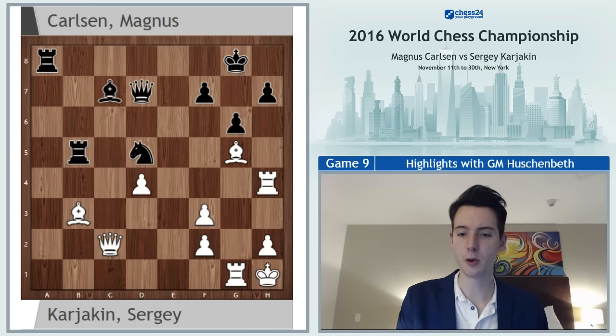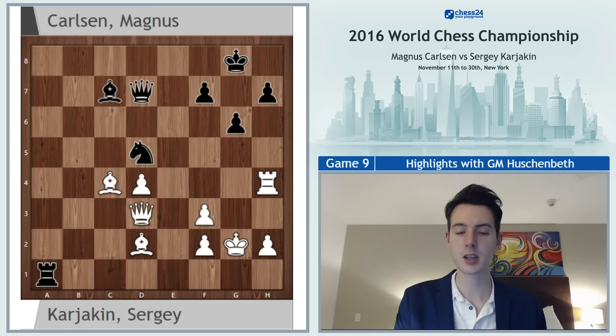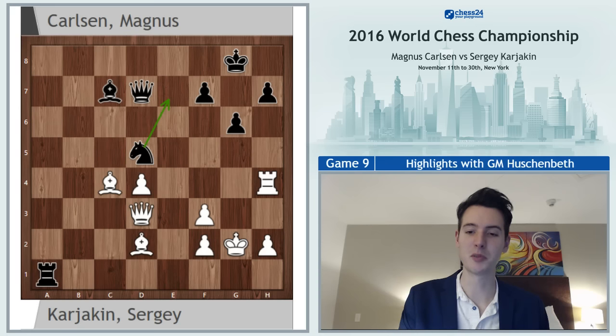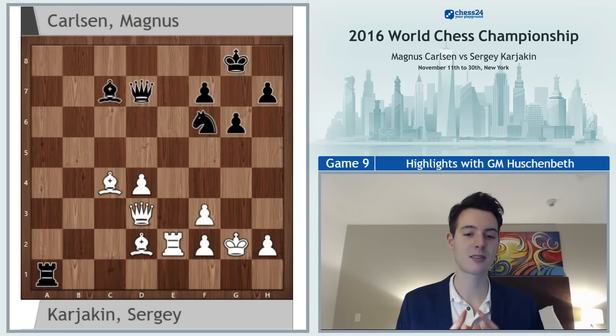Instead Karjakin played bishop c4. We'll move quickly again — rooks come off and we get to this position. Carlsen made an inaccuracy: he played knight e7, which is a very natural move and I can't really blame him, but bishop d8 would have been better, or h5 is also quite possible. Bishop d8 could lead to: rook e4, knight f6, rook e2, bishop c7 back — and still white is better and pressing, though black should be able to hold.